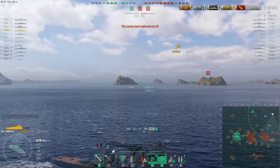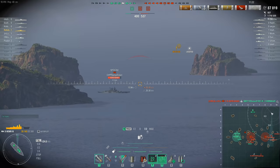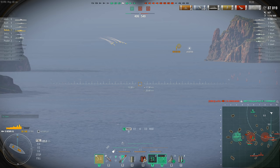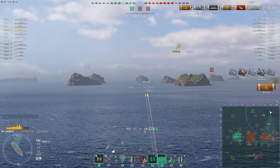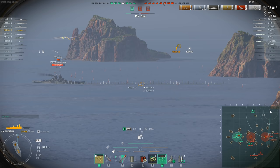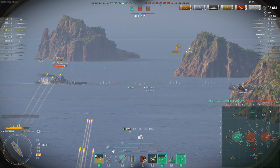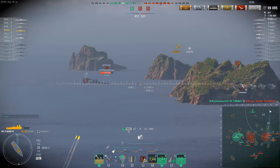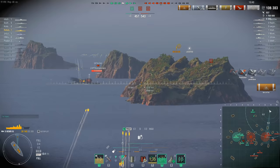If you can master it, however, your damage per minute is going to be off the charts. The Henri IV is a fairly good DPM machine to begin with, particularly with its high explosive — it actually ranks joint second for high explosive DPM alongside the Zao, behind HMS Goliath. But if you've taken that Heavy HE and SAP shell skill, you're getting 10% better high explosive DPM. And with the Top Grade Gunner skill active — which it will be because you're constantly spotted — the DPM gets even higher thanks to the absurdly fast reload, especially with the main battery reload booster running.